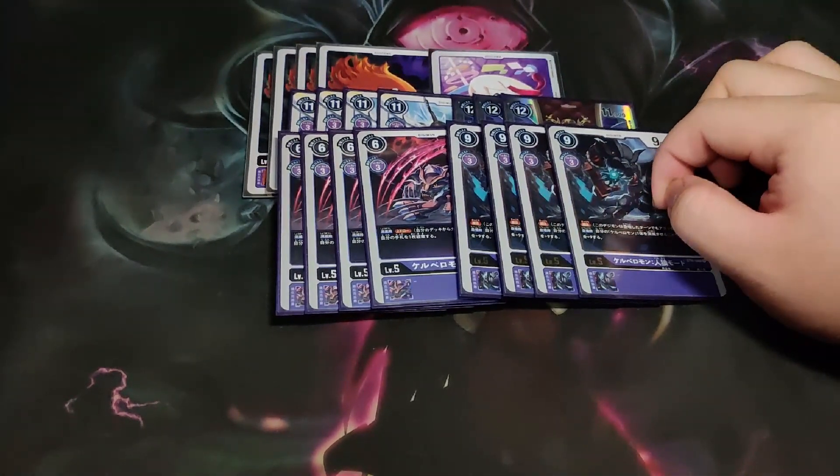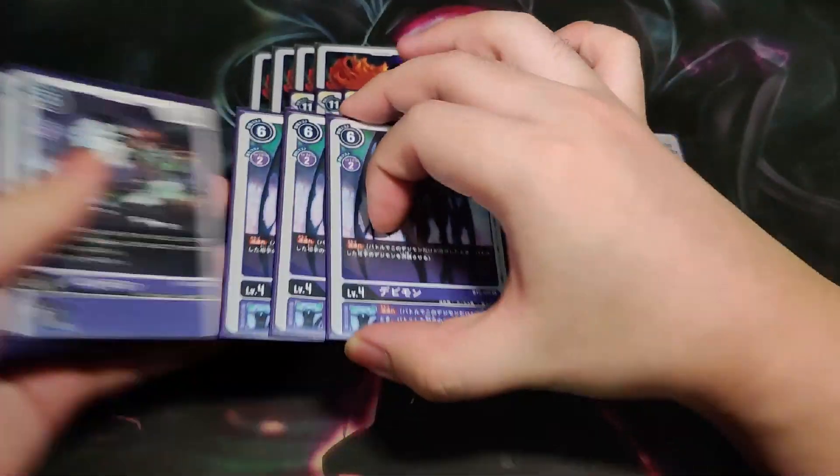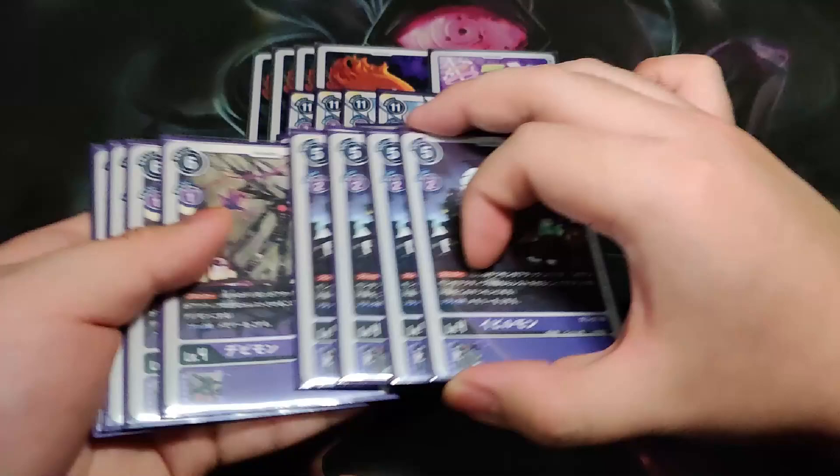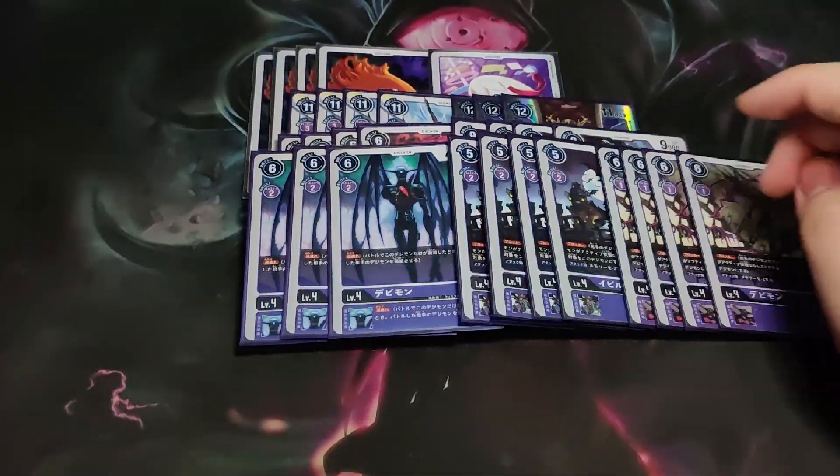We are able to respawn them back with the options. For the level 4, pretty standard — 3 Devimon, 4 Vaumon, and 4 more Devimon, so just 8 blockers and 3 Devimon. They are mainly cheap evils, very standard.